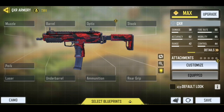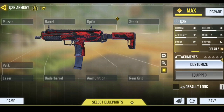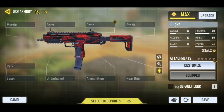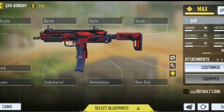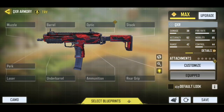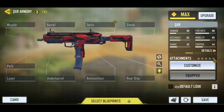Hey, so with the release of the brand new QXR SMG in Call of Duty Mobile Season 13, I know you guys would be curious about the secret QXR class setup or loadout that iFerg is using to take over Season 13. He definitely made a video recently on the QXR, and let me tell you, he said it is one of the best SMGs in Call of Duty Mobile, and he also dropped the secret class setup that he is using to get those big wins.